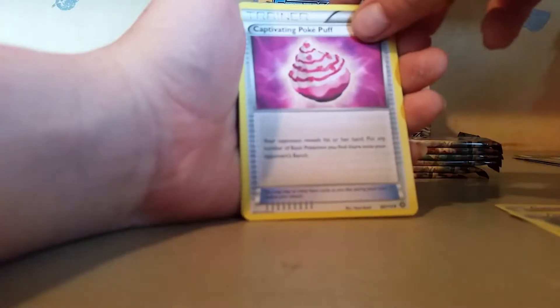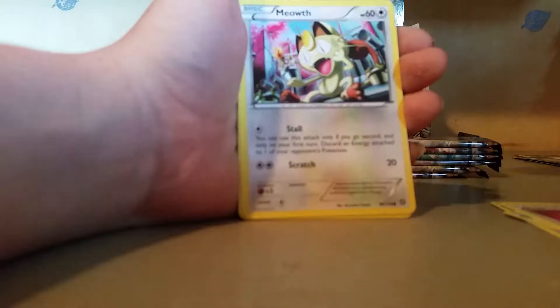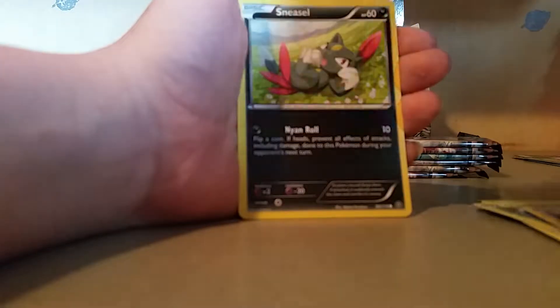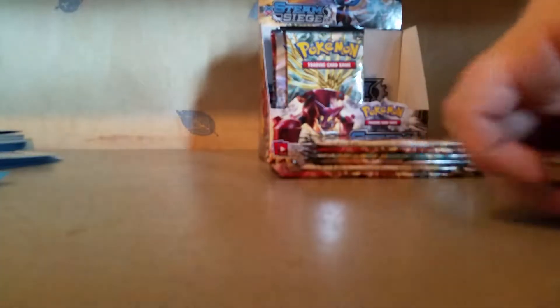Lampent, Clank, Capetron, Pokepuff, Meowth, Lavester, Fletchling, Oshawa, Sneasel, Yan, Megavis, and the Rare is a Cobalion Regular Rare.